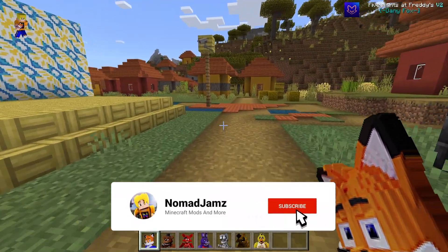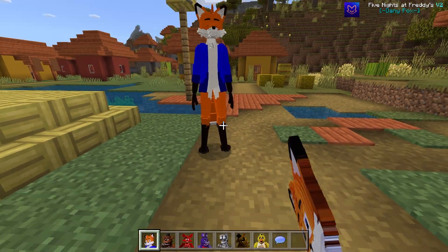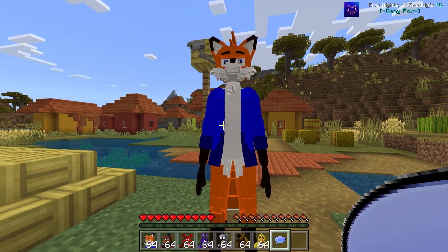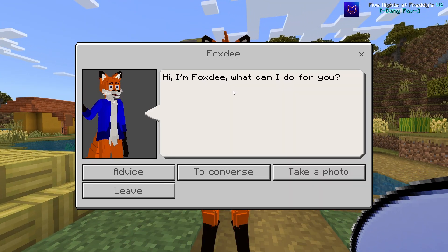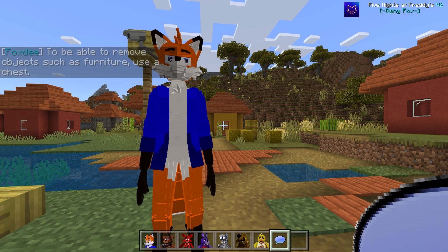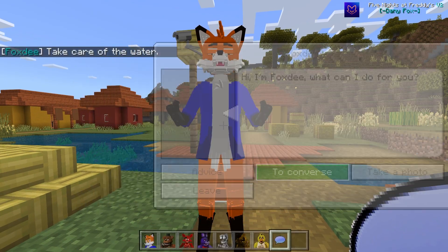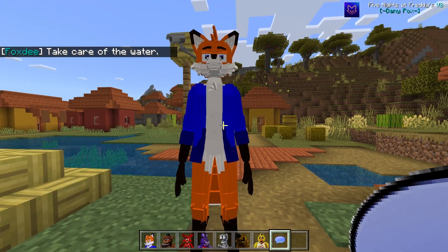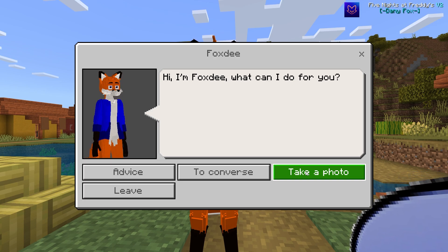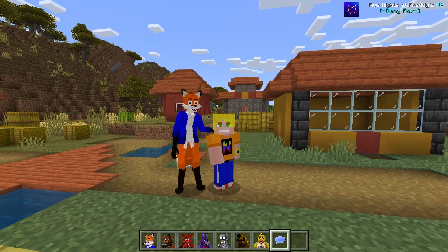To start off we're doing Foxty — this is the avatar of the guy who made the mod. Foxty's cool because you can actually have a chat with him. It comes up with a bunch of things: you can get advice, like moving objects such as furniture. You can click to talk to him again, converse, take care of the water. You can even get a photo with him and rock on over for a cool little photo.